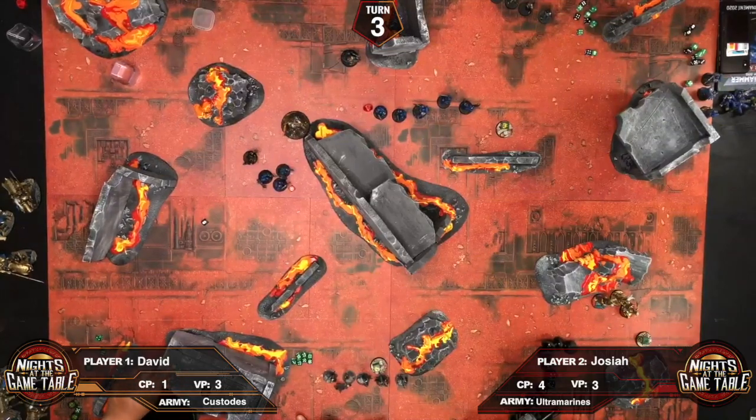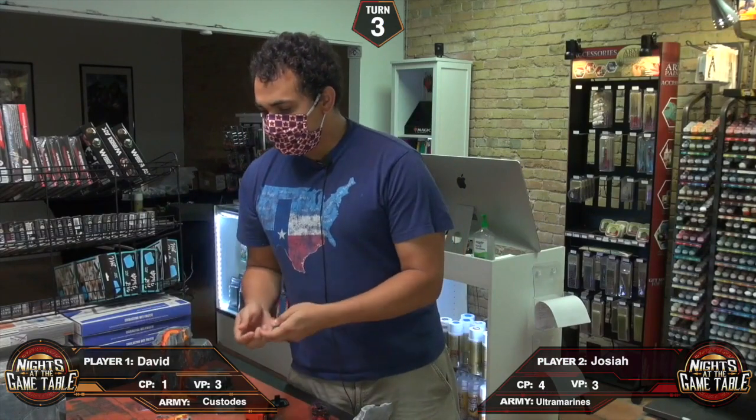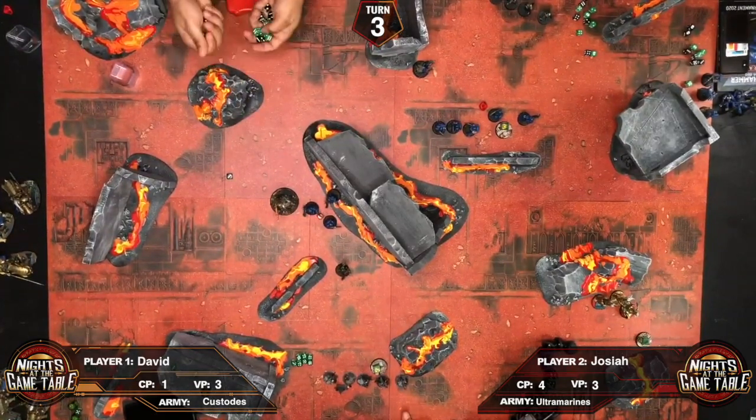Moving into Josiah's shooting phase, the Hellblasters will fire at the Sisters Witchseekers. They choose not to overcharge this time since the targets only have one wound each.